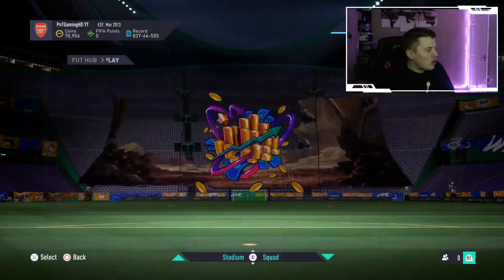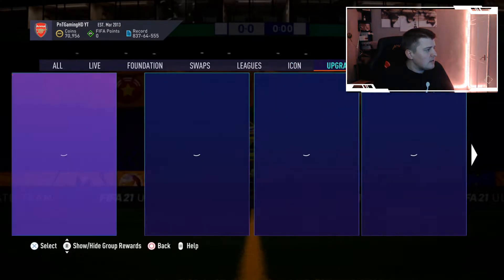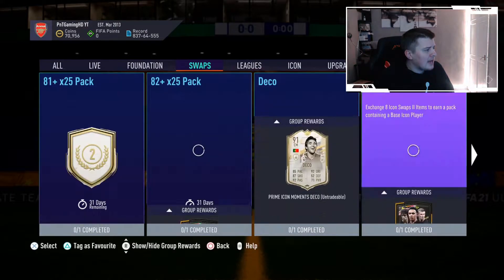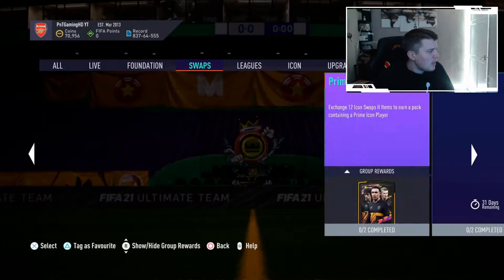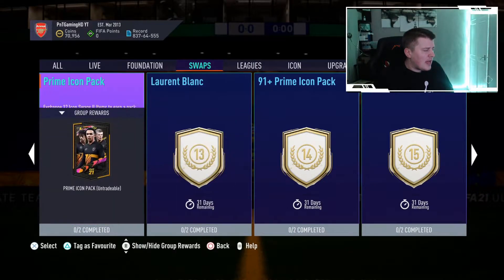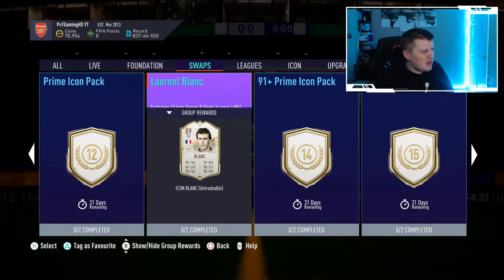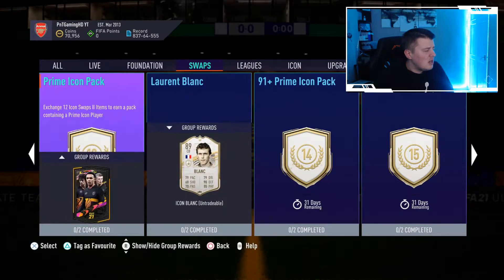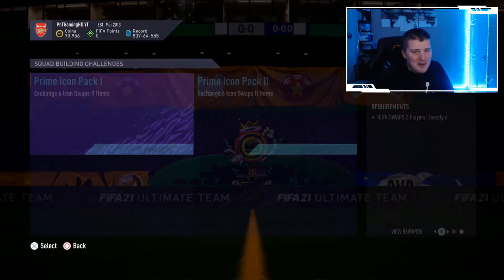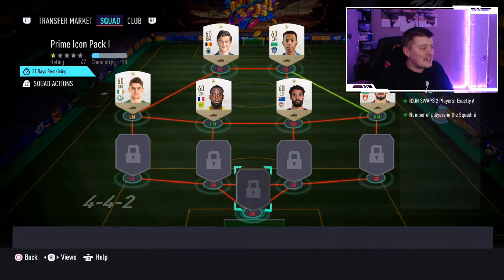Let's get on to the icon swaps SBC - we're going to do the prime icon pack, because we already did the 83 times 25 and we already have 13 tokens left. I could take a smaller reward but I'm going for that prime icon, going for that big boy pack. Hopefully we can get something exciting, something that can help our teams.